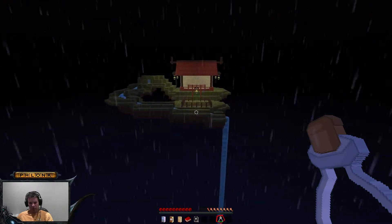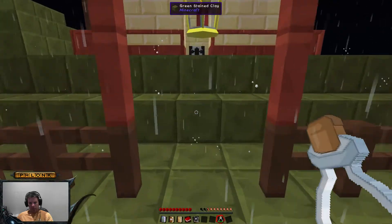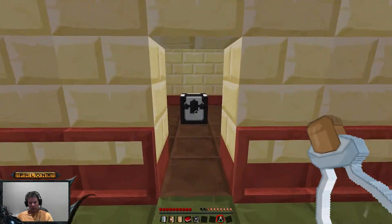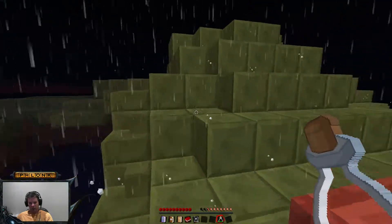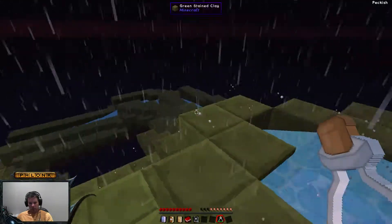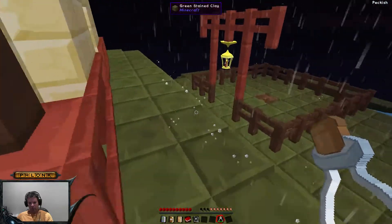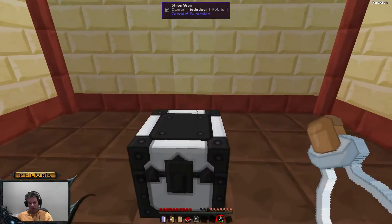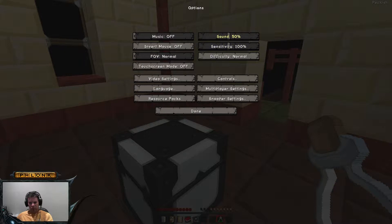So I'm going to fly straight over here. And this is my island. Beautiful little island. Let's go inside so it's not as loud. We can bring the sound down a bit.